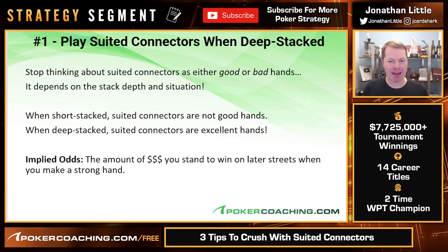The implied odds are the amount of money you stand to win on the later betting rounds when and if you make a strong hand. As you can potentially win more money from your opponent, suited connectors go far up in value, because when you make a straight or flush it's usually a very good hand. If you're only 20 big blinds deep you can only win 20 big blinds, but if you're 100 big blinds deep you can win 100 big blinds, which means suited connectors and small pairs go up in value as your stack gets deeper.